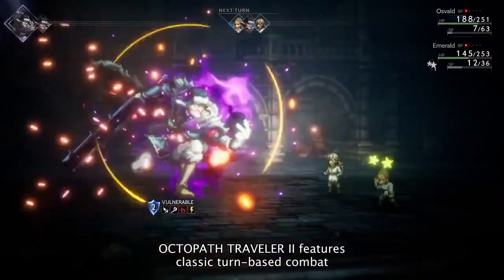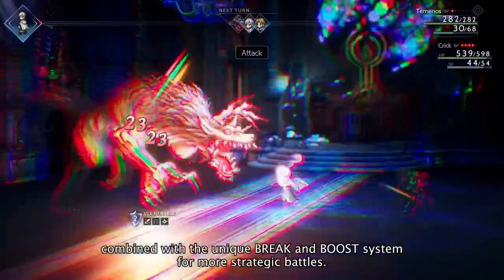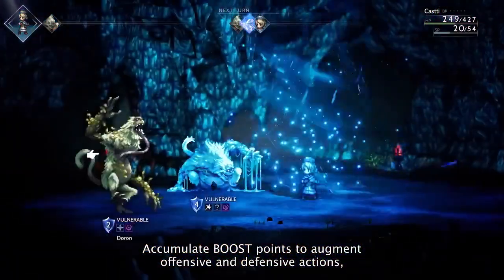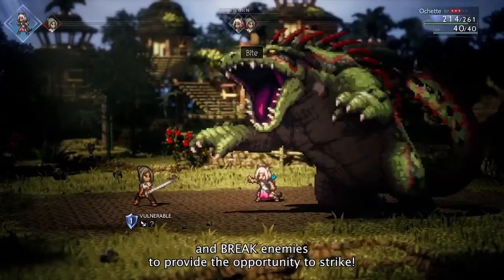Octopath Traveler 2 features classic turn-based combat, combined with a unique break and boost system for more strategic battles. Accumulate boost points to augment offensive and defensive actions, and break enemies to provide the opportunity to strike.